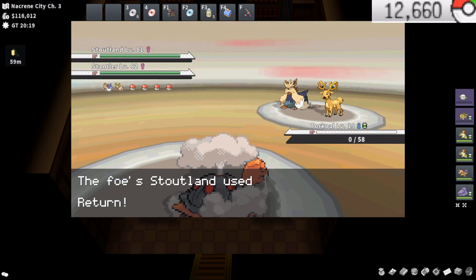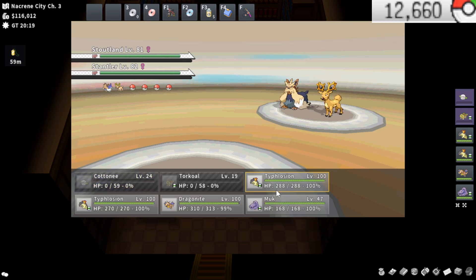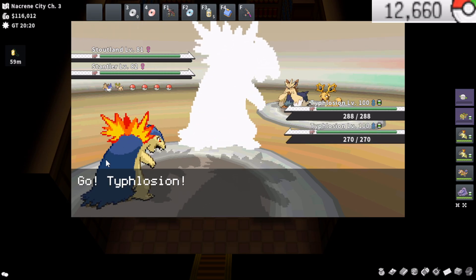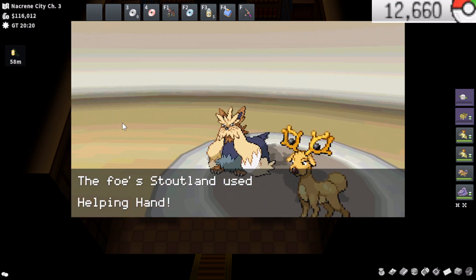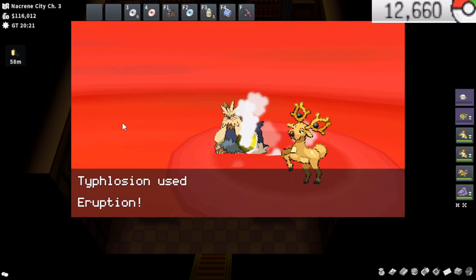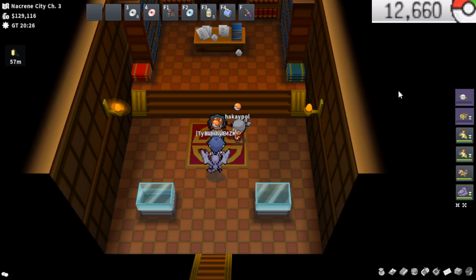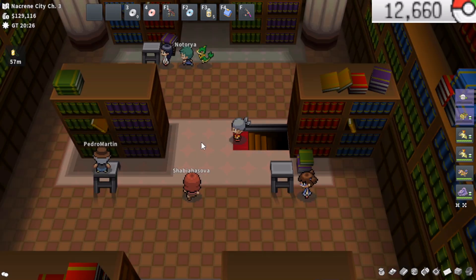Gym runs will definitely be an integral part of this series — just adding a ton of pure Pokyen to your cash stack and capital is super important. It will definitely not be the only thing; we'll be experimenting with so many methods. 10 mil is a lot of money, and I'm really excited to see how many things we can do and test. Alright, here's the first Gym Leader defeated. You get around 13k Pokyen per defeated Gym Leader when using the Amulet Coin.